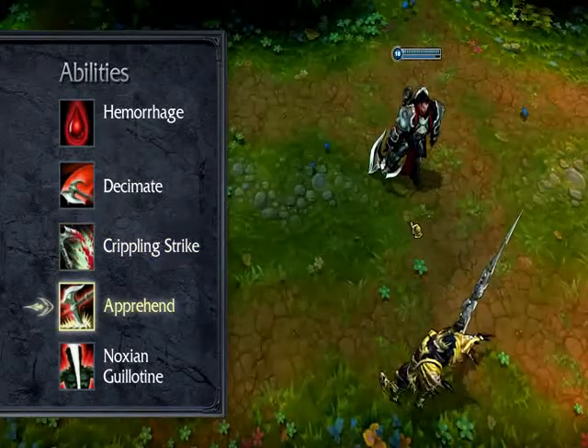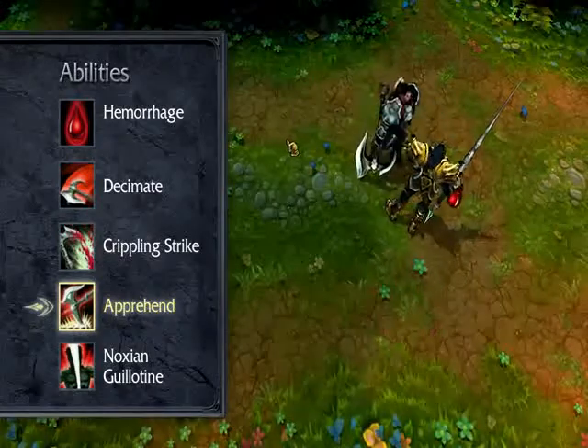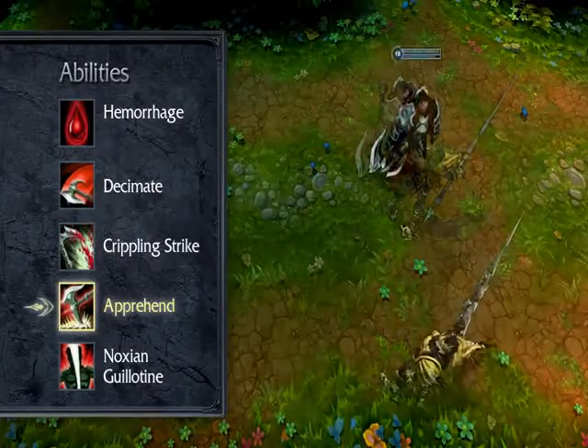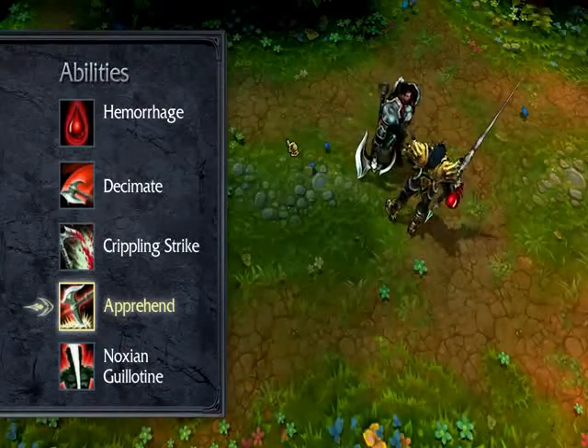Apprehend passively gives Darius bonus armor penetration. When activated, he pulls in all enemies in front of him. Primarily a utility ability, I take one point in Apprehend early, but max it last by level 18.